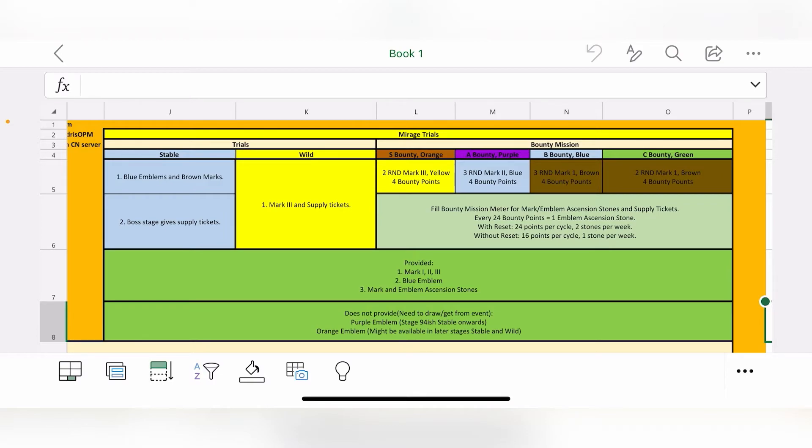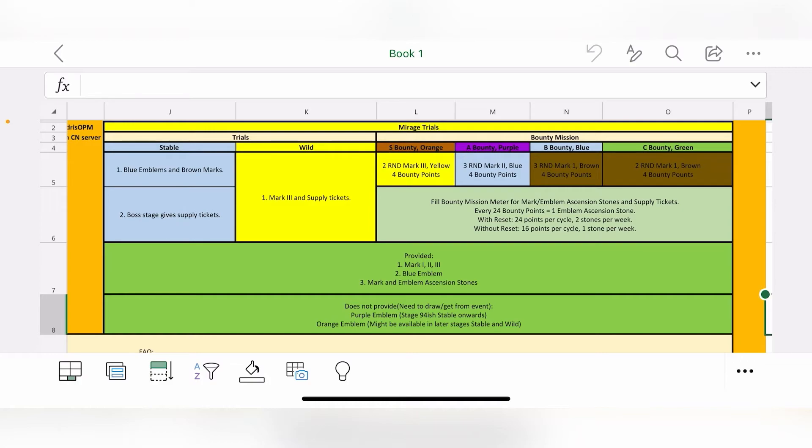The Bounty Mission at the bottom gives four quests — S, A, B, and C class — providing materials for your marks. Filling the meter gets you mark and emblem ascension stones to tear up marks or star up emblems. Currently the Mirage Trial provides Mark 1, Mark 2, Mark 3, the blue emblem, and mark and emblem ascension stones. It does not yet provide the purple or orange emblems, but according to Jay those will be available in later stages of the stable and wild.